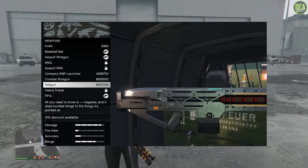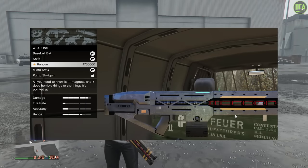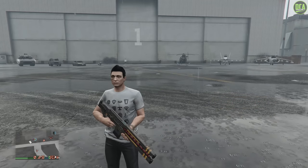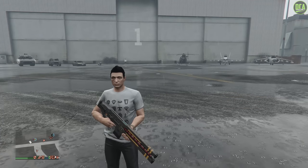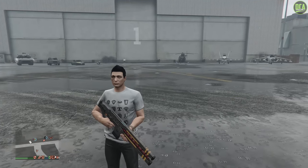The railgun costs between $500,000 and $700,000, depending on what discount is available to you when you buy it. Just to clarify, this is the third and last weapon for the Drug Wars DLC — there are no more in the files.